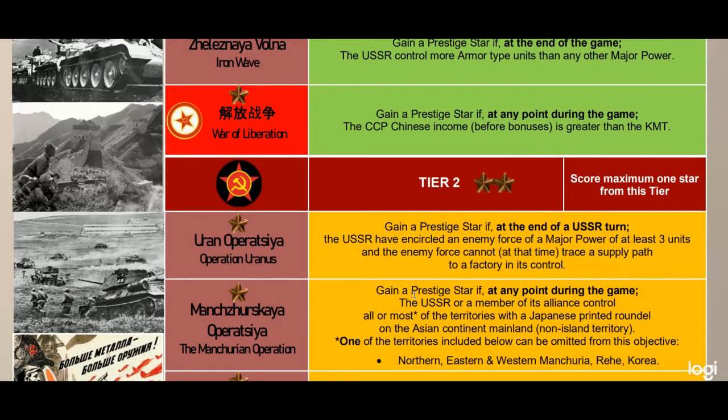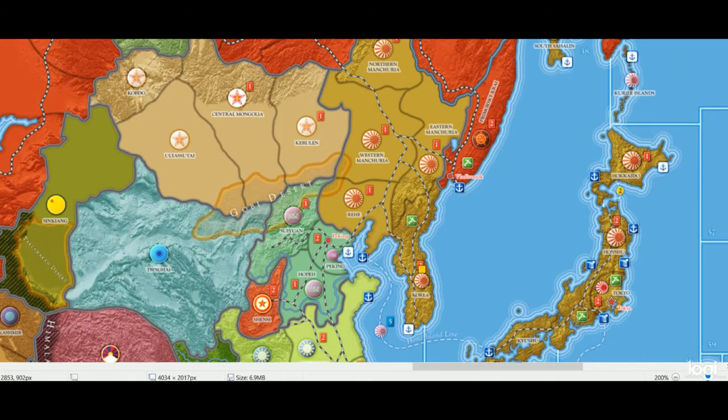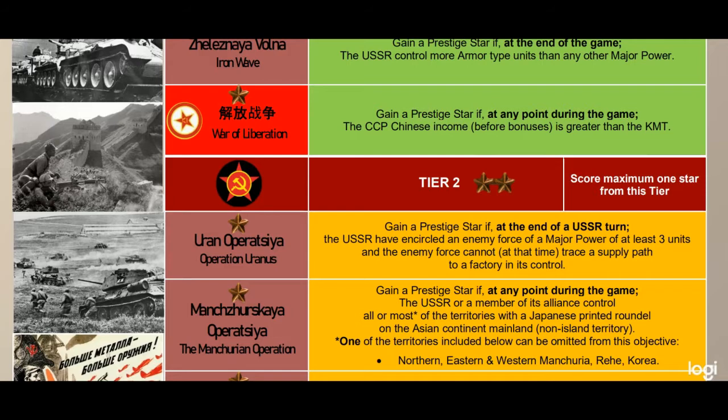Next is the Manchurian Operation: gain a prestige star if at any point during the game the USSR or a member of its alliance controls all or most of the territory with a Japanese printed roundel on the Asian continental mainland (non-island territory). One territory can be omitted from this objective — the included territories are Northern, Eastern, and Western Manchuria, Jehol, and Korea. You could leave out Korea if needed. This also applies if the CCP helps capture territory, since it's the USSR or a member of its alliance.